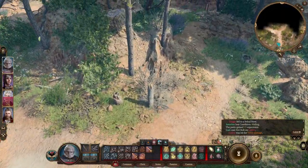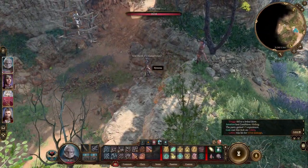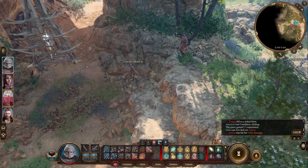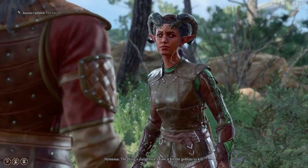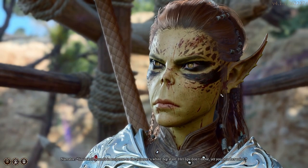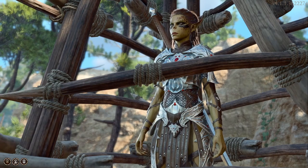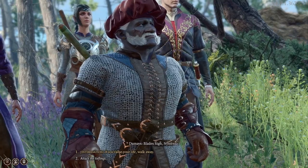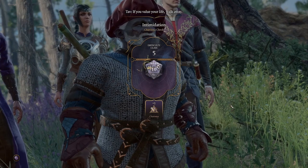I quite like this area — it's pleasant but not without its dangers. Nemesa — oh, there she is. Let's leave it and let the goblins handle her. 'Zorru was right — yellow as a toad, twice as ugly. The thing's dangerous. Leave it for the goblins to kill.' Your skull pounds in response to the prisoner's white-hot stare — her lips don't move, yet you hear her voice: 'Get rid of them.' Holy hells — underdwarf. That's quite the judgment from a tiefling. 'If you value your life, walk away.'